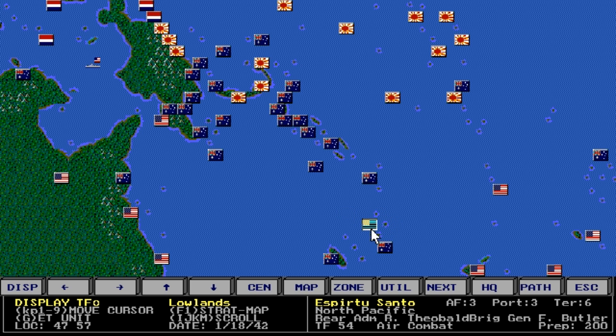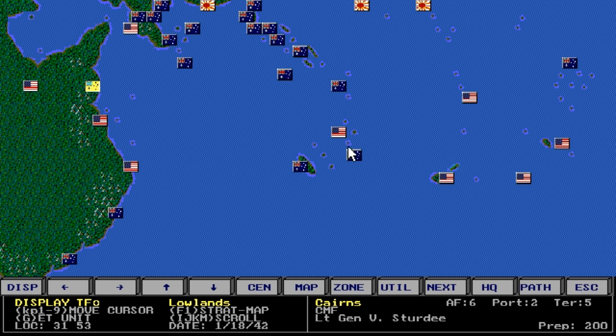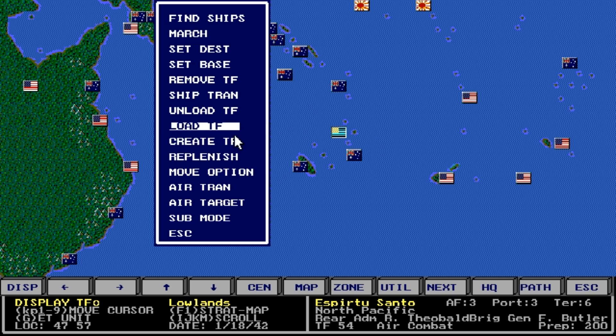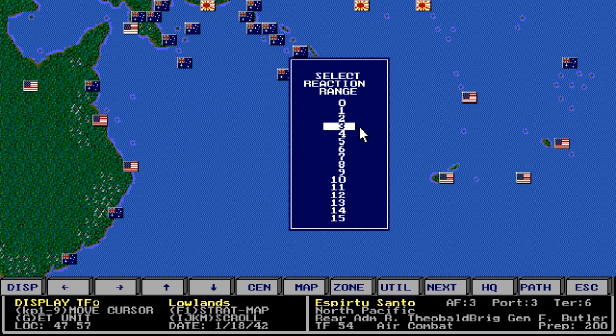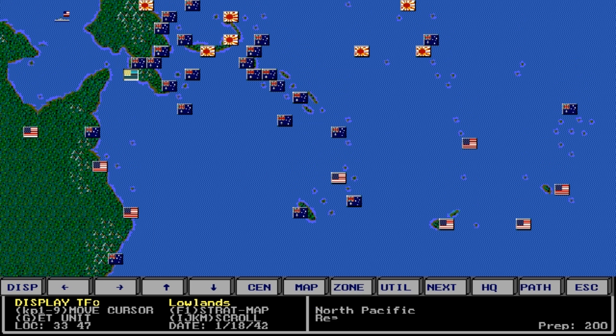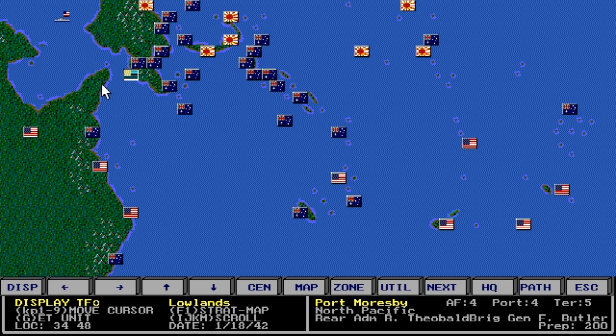These aren't really hexes, they're boxes. What I want to do is set it to go to Cairns. Once I get there, I could set it to reaction range move option — let's go with eight. So if I have them in port with a reaction range of eight, theoretically, if a task force comes steaming around the edge of New Guinea, my air combat would attack it. But it's not guaranteed — there are die rolls behind the scenes to determine if it goes out.